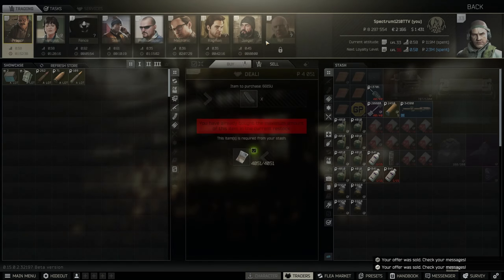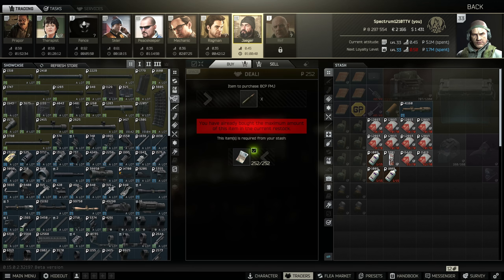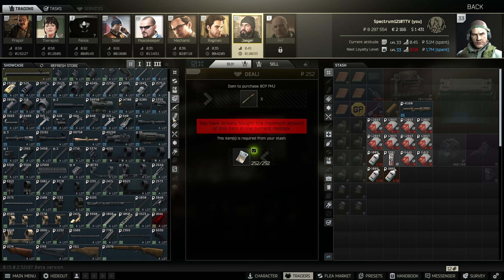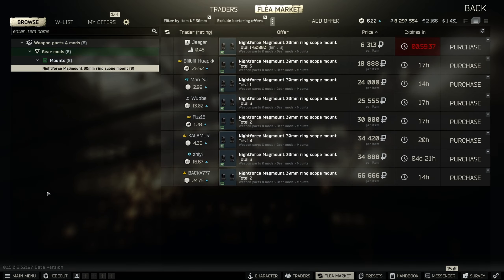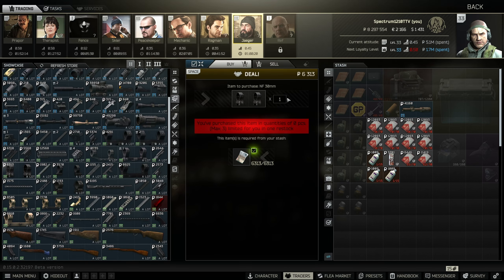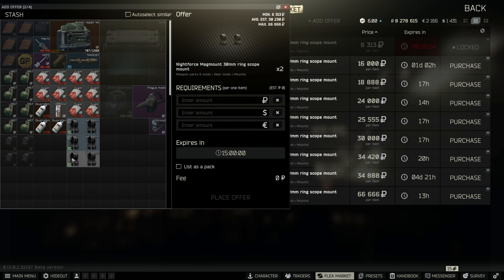I don't remember any other ones off the top of my head, but if you look at the gunsmith tasks and scroll through them, see if you have any of the parts available from traders — chances are they'll be worth money. For example, the Knight Force scope mount from Jaeger is a nice one. I like to find the ones you can buy quite a few of per reset and just flip those.